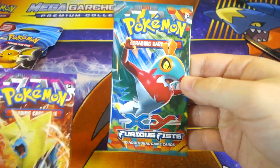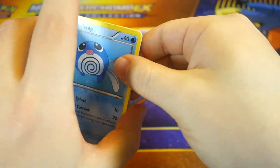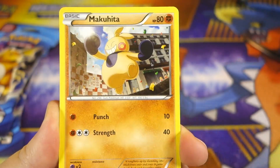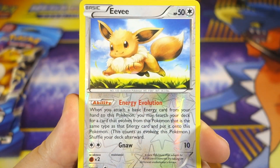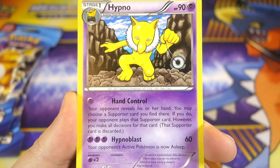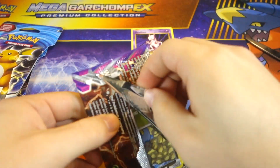Starting with Furious Fists — this is never a set I really liked, probably actually my least favorite X and Y set. Anyway, we got a Furious Fists Psyduck, Lickitung, Makuhita, Gothita, Electabuzz, Mountain Ring stadium card, a Weepinbell, Fossil Researcher, an Eevee reverse — very nice — and our rare is a Hypno. I swear I always see Hypno. He even had the 'Goodnight Babies' attack as a lot of you pointed out — Hypno is just everywhere.